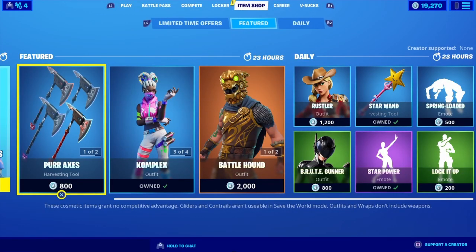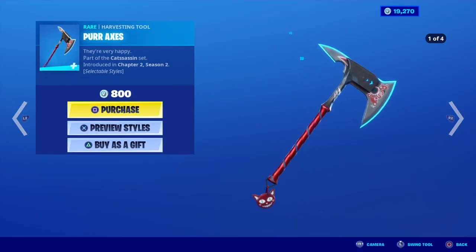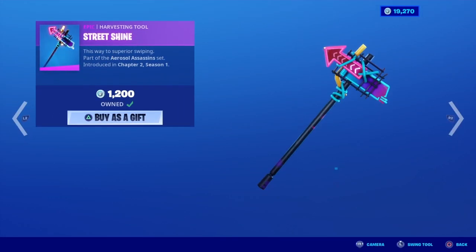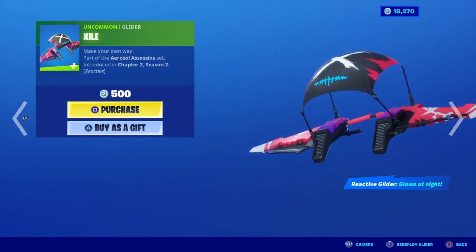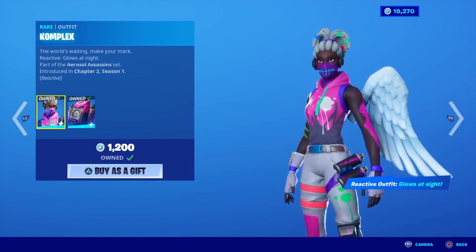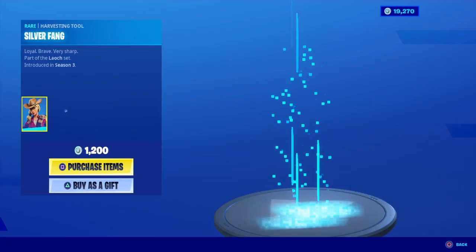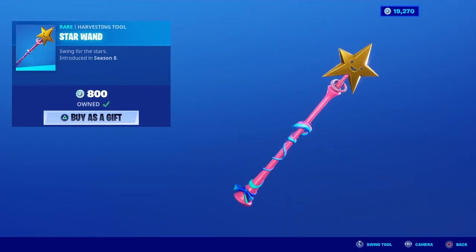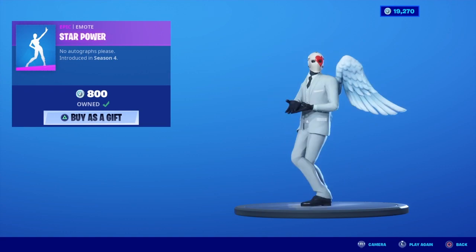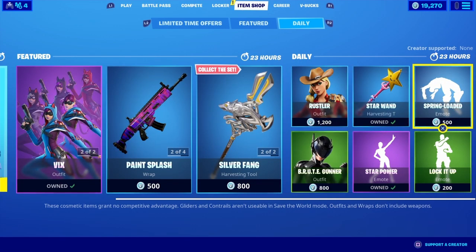All right guys, hey, how you doing? We still have the Wicks, we got the Power Axis, the Cat Axis with 4x as usual, then we got the Street Shine, the Jelly Glider, the Paint Splash, the Complex, the Silver Fang, the Battle Hound, the Rustler, the Starboard Pickaxe, the Spring Loaded, the Lock It Up, the Star Power, and the Boot Gunner. Yeah, that's it.